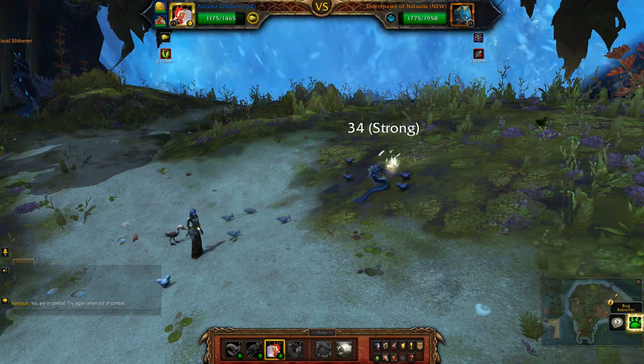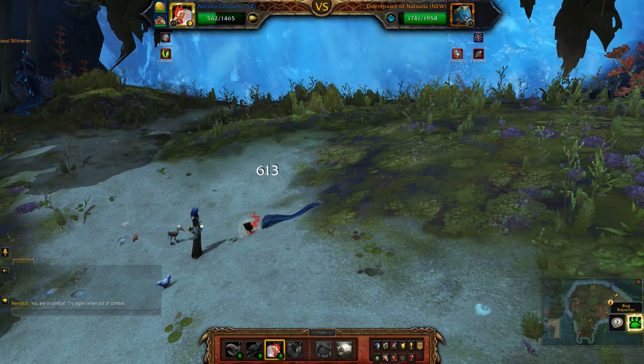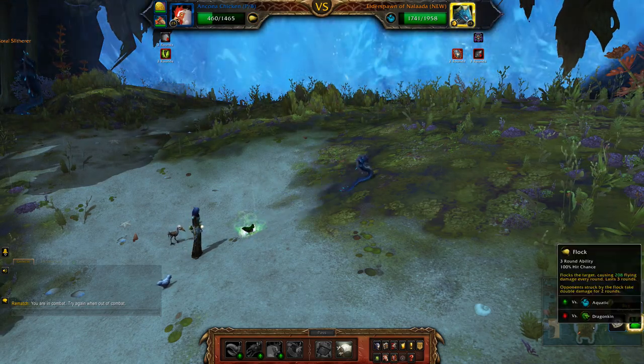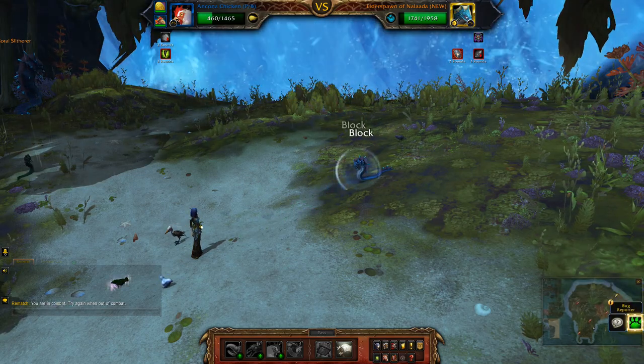I'm going to hit Flop because once he applies the bubble you're going to have to knock him with three lots of damage. If you just use Flop you can do that in one move for one turn.